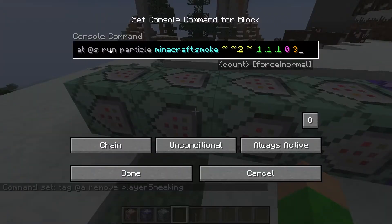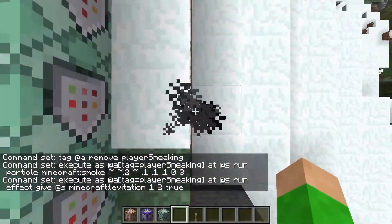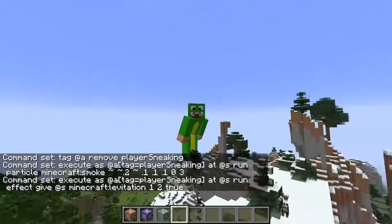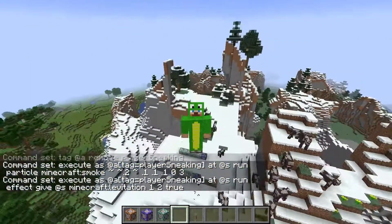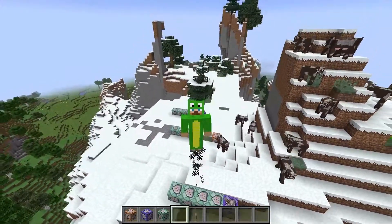Just add another one, remove the run, and just add your new command. As you can see right here, I made two, and so it essentially makes a little jetpack where it makes a particle trail and then it floats me up. And then if I stop sneaking, I fall back down. As you can see, it's very simple.